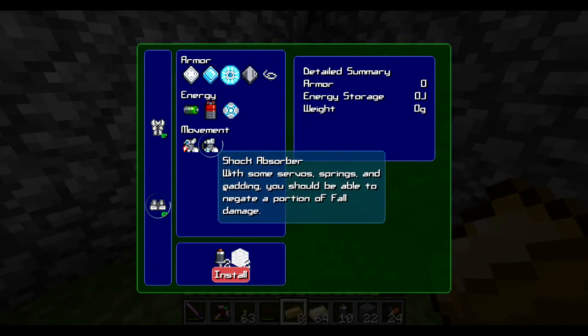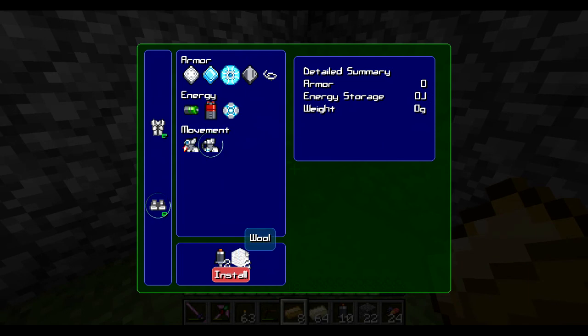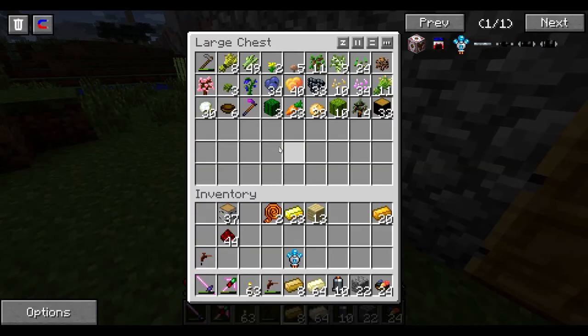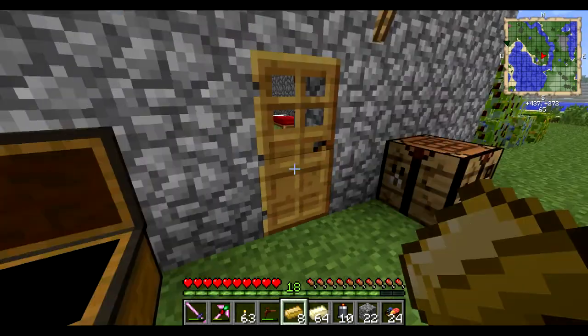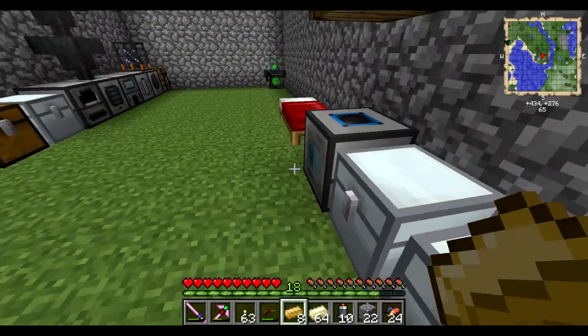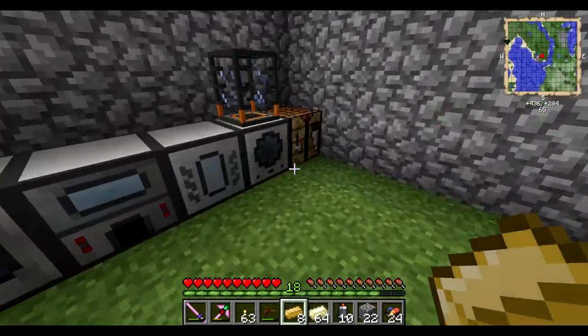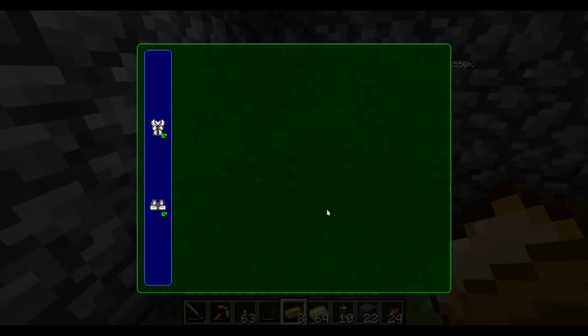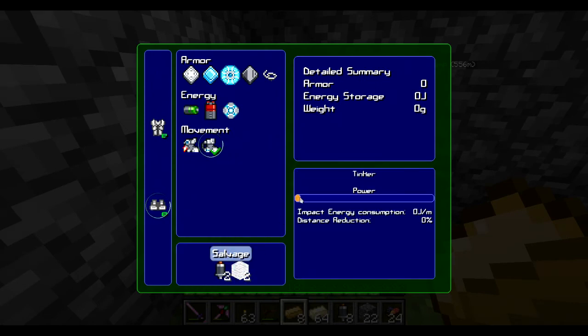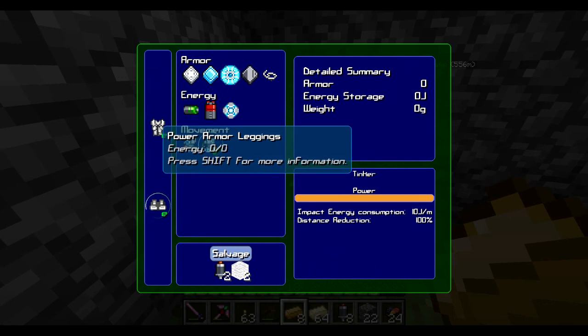So in the boots, we want the shock absorbers. We still need two wool. I actually have a really easy fix for that, and that's why I've been growing cotton — because with cotton you can make wool. You can also make string. But this makes it really easy for me to get just white wool. We're going to install the shock absorbers and I want them to consume 100% of the impact from hitting the ground.